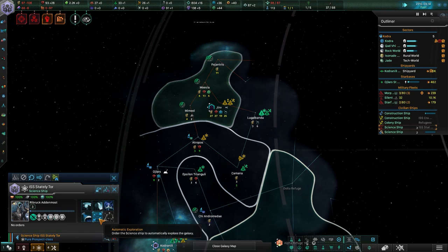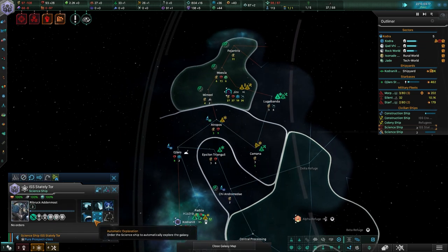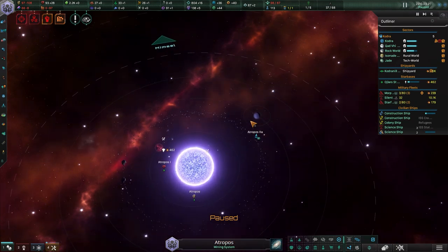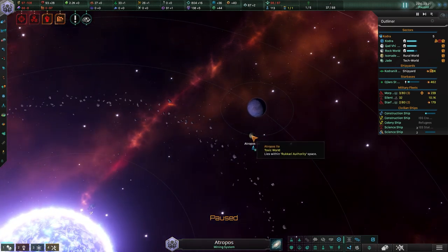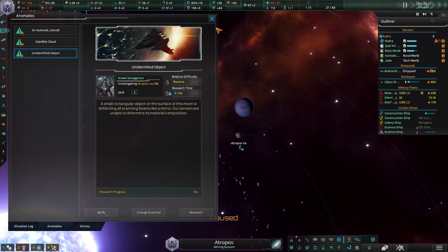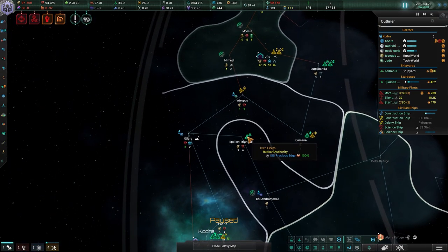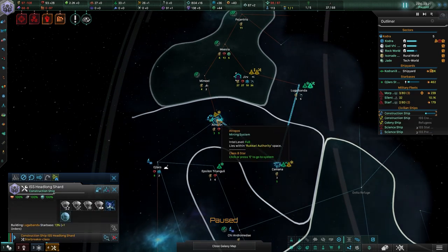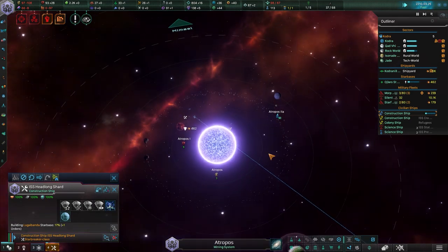I'm gonna grab up those alloys — we've already got 41, which is nice because we're not burning through them nearly as fast. Everybody in the galaxy is obviously using alloys right now. I need a hundred of them, so that's gonna require me to get a little bit more energy. I'll have you come research this instead and set the other ship back to automatic exploration.